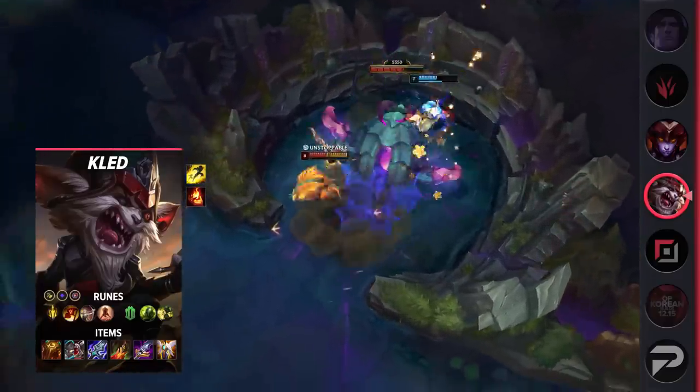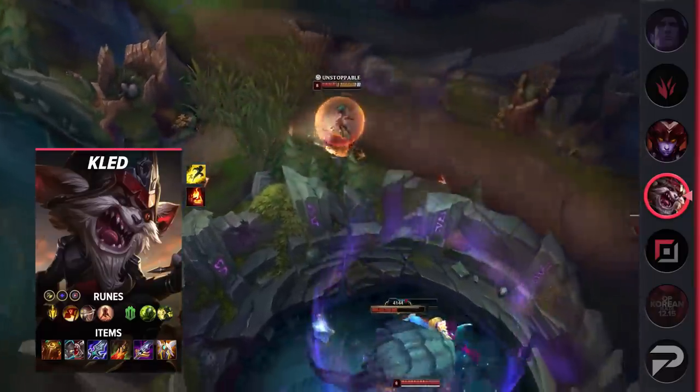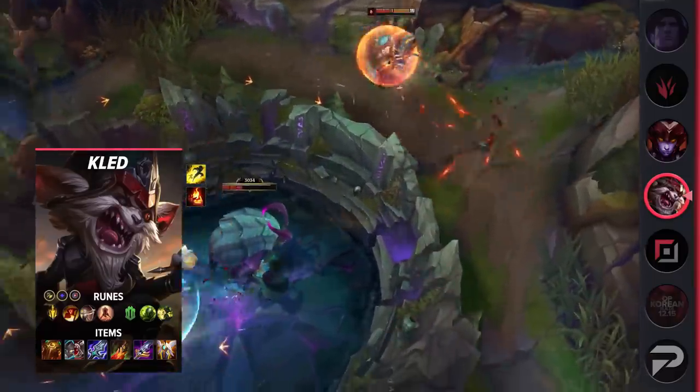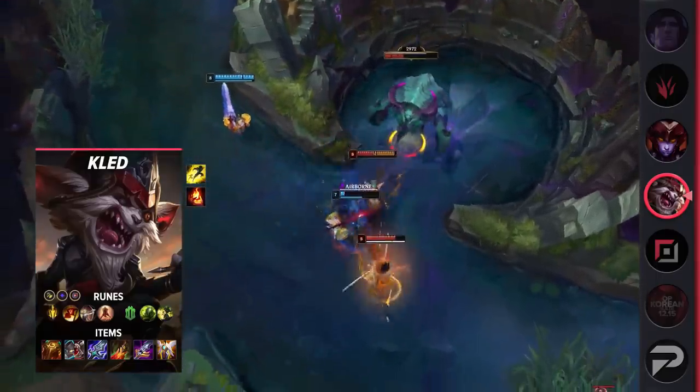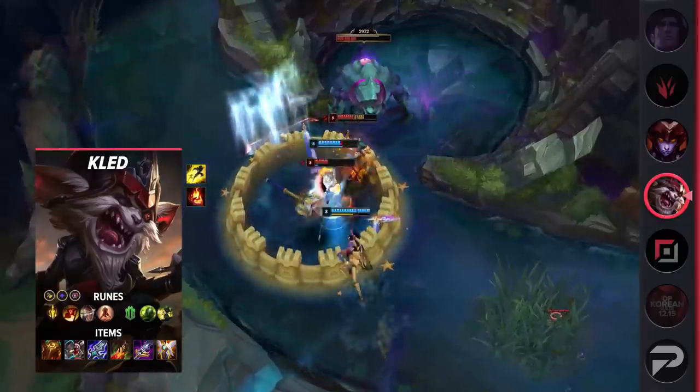Alacrity, Last Stand, Overgrowth, Demolish, Attack Speed, Adaptive Force, and a Defensive rune. While Conqueror is more popular, Lethal Tempo can make remounting easier and provides a comparable amount of damage. For items, build Sunfire Aegis, Defensive Boots, Blade of the Ruined King, Death's Dance, Maw of Malmortius, and Guardian Angel.